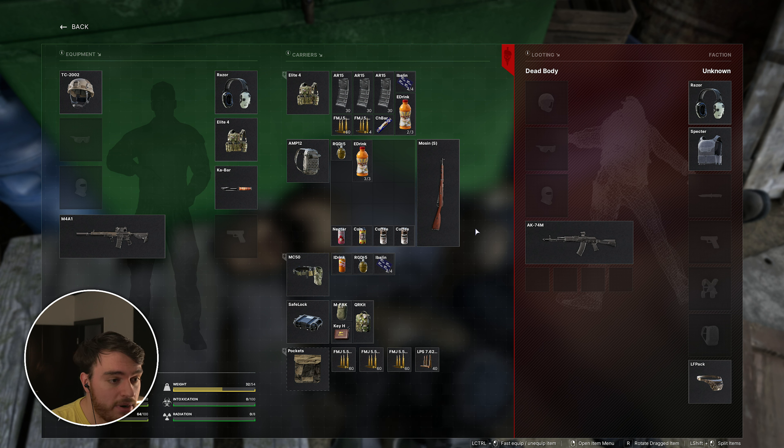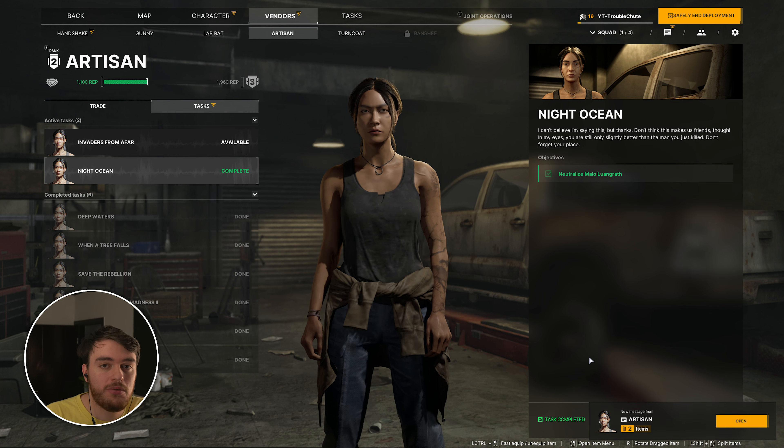Let's get back to base and hand in this mission. Artisan, Night Ocean, hand in — and there we go. Hopefully this video helped you. Thank you for watching, my name's been Troubleshoot, and I'll see you all next time. Ciao!